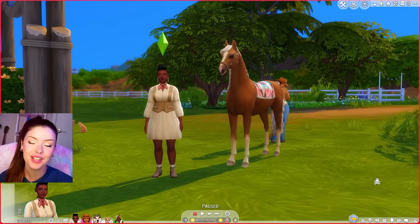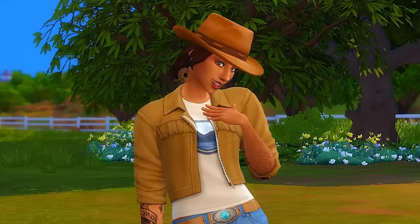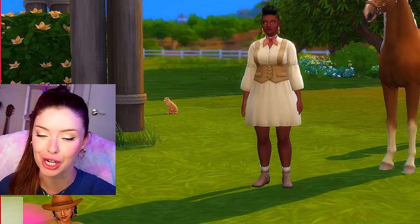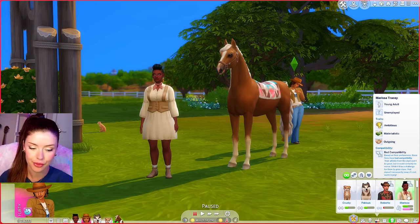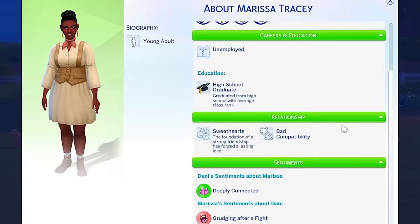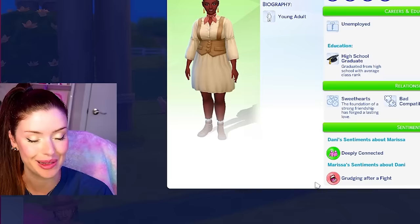These are the Sims that live here - Marissa Tracy and Danny Davila. They came with the Sims 4 Horse Ranch, but I did give them a quick makeover. They're not dating, but they're clearly in love. They also have a really bad compatibility due to a huge falling out they had at some point. So good luck to them, I guess.